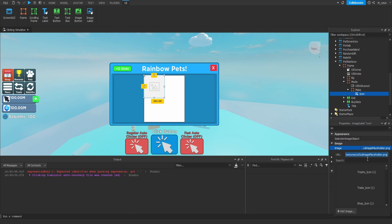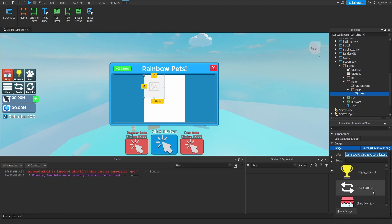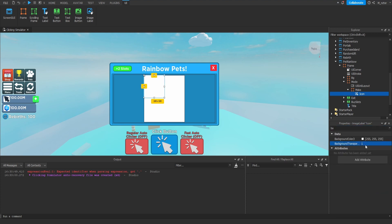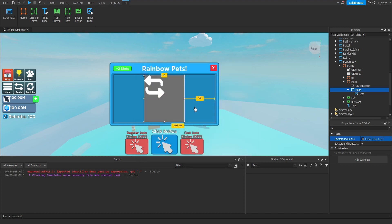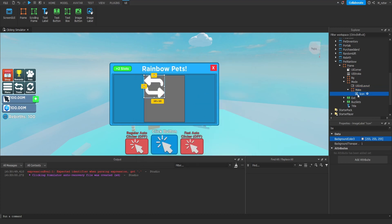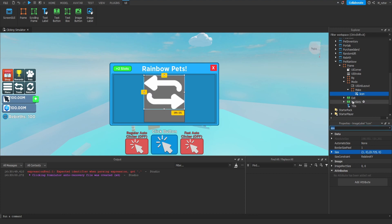Going back to the UI grid layout, set the cell size X scale to 0.4 and Y to 0.975. We're going to have two frames inside, so 0.4 allows us to fit at least two while keeping them slightly smaller. We set Y to 0.975 so they're just slightly smaller than maximum height. For vertical and horizontal alignment, set both to center. For cell padding on X scale, set that to 0.1 and everything else to 0. Now delete one of the Make frames and start working on the remaining one.